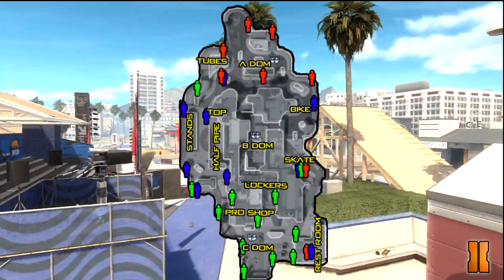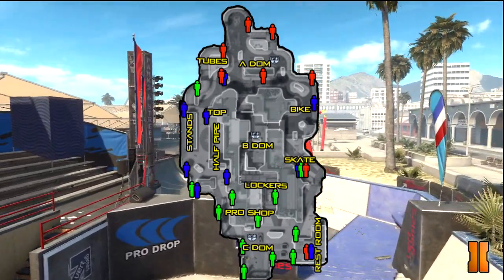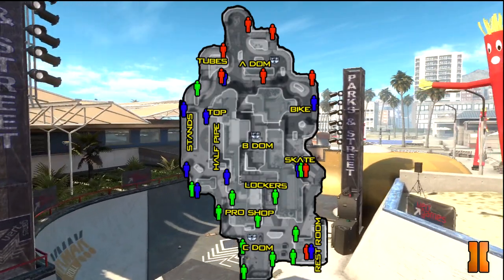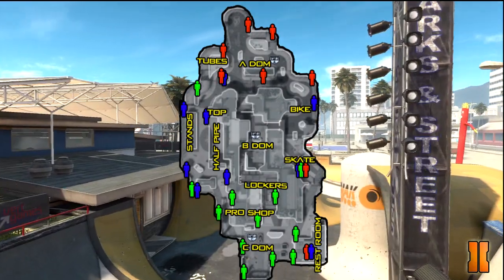If you take a look at the map here, you're going to see that these new maps have kind of different spawns on them. There are a whole lot of C spawns, and also some common spawns — one over there at Skate, some at the restroom, one over there by the tubes.